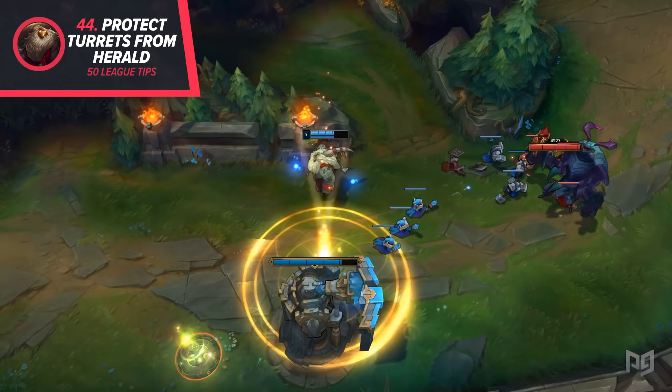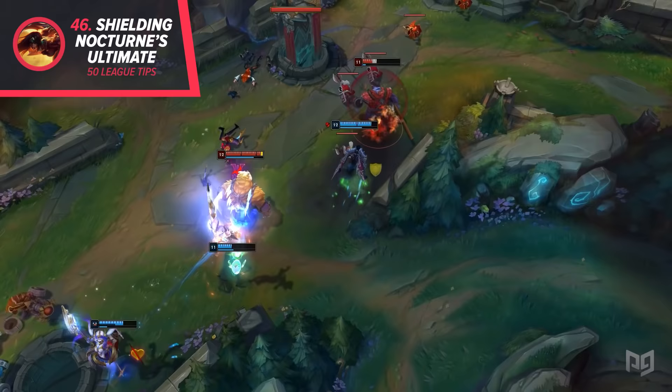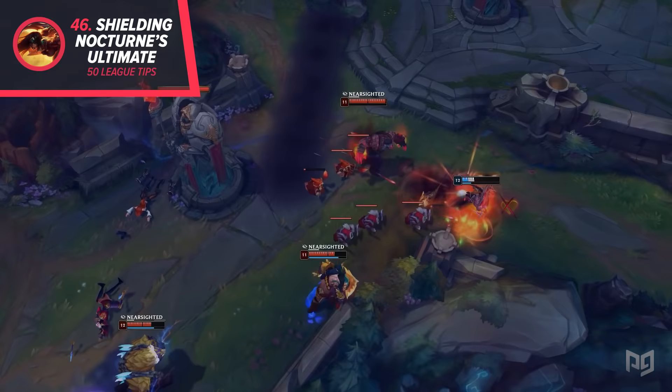44. Bard can use his ultimate to protect turrets from Rift Herald's charge, rendering Shelly useless. 45. Blitzcrank's ultimate destroys shields, making it powerful against champions like Sylas. 46. Nocturne's ult will always take away enemy spell shields, allowing them to see during the cast. Try to ping for your teammates if you have the vision.